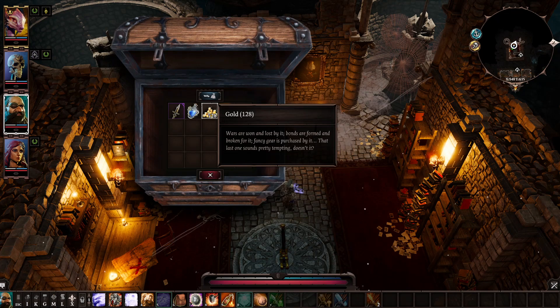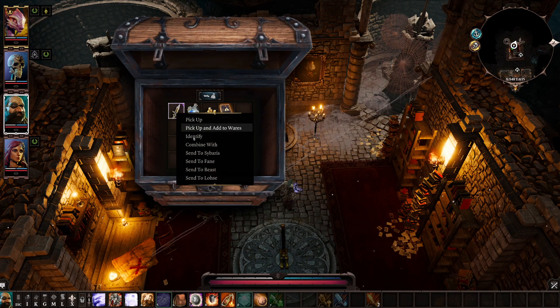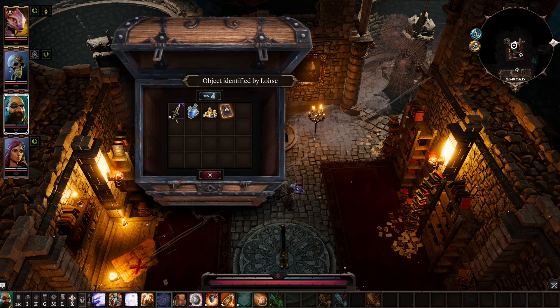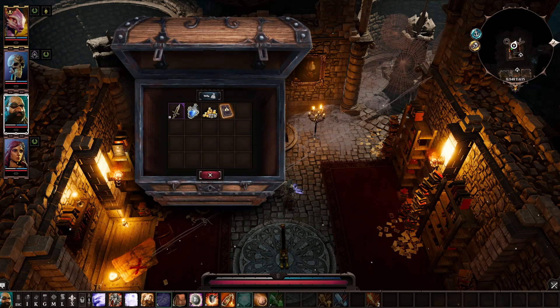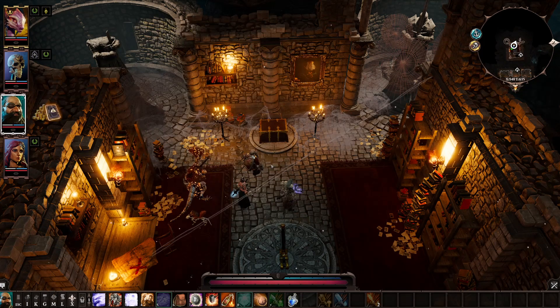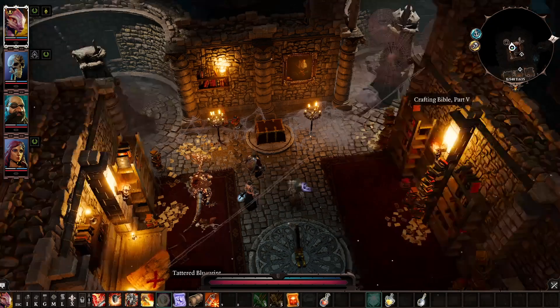There's some gold, intelligence potions, and an unidentified spear — let's identify it. Three to four water damage and 18 to 19 physical damage, 150 crit chance, plus one finesse, plus one warfare, sets chilled for one turn with a 10% chance, requires finesse 11. It's a good weapon, don't get me wrong, but not really for anyone here right now.